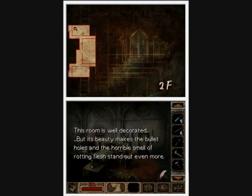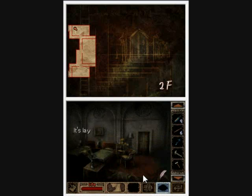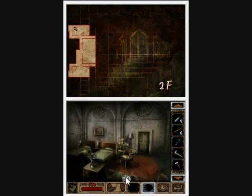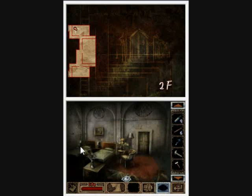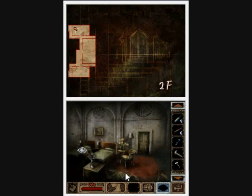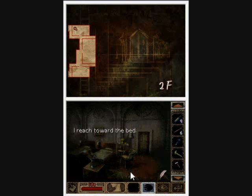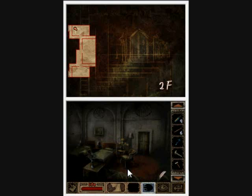This room is well-decorated, but its beauty makes the bullet holes and the horrible smell of rotting flesh stand out even more. That's cheerful. This corpse is wearing a soldier's uniform — it's lying face down and its back is covered with blood. The bloody corpse seems to be starting to rot. I slowly reach for the corpse — this feels disgusting, I can't find anything. There's another one over the bed. There's a corpse with a soldier's uniform on the bed. He looks like he died holding his position in this room. I wonder if there was a firefight here. I reach toward the bed — I don't see anything interesting. Traces of bullets.